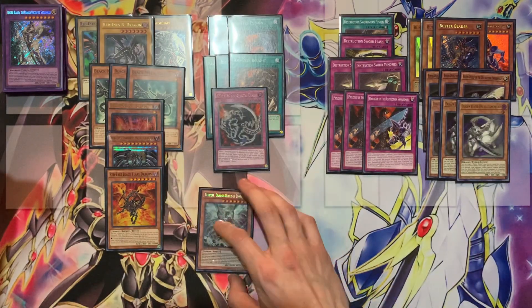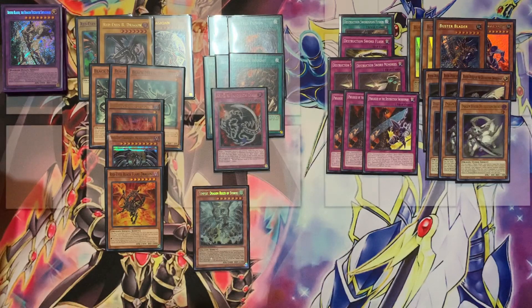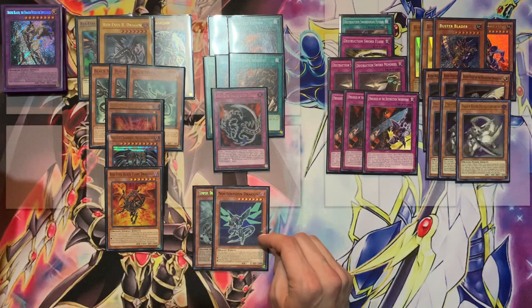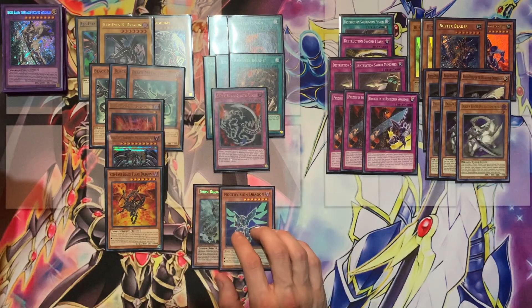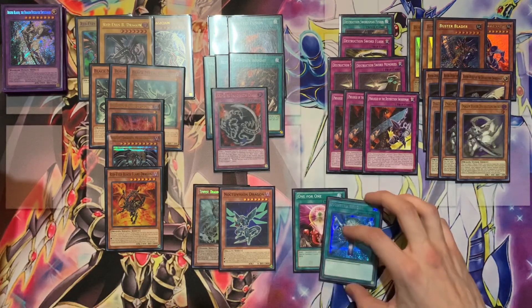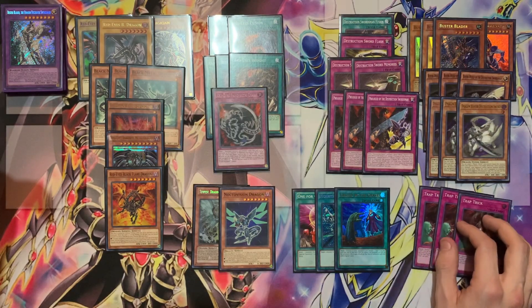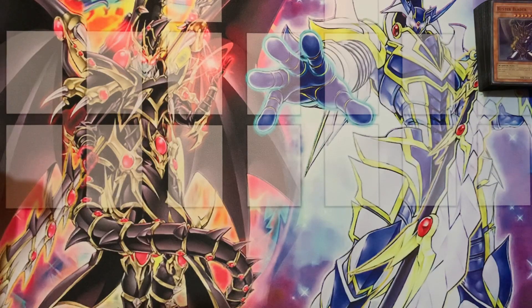Moving into the last bit of the main deck: we have Tempest, Dragon Ruler of Storms as a great extender, and Noctovision Dragon as another extender — very clutch for a lot of our combos, with a quick special summon effect and usefulness from the graveyard as a plus-one for linking away. Both are level seven dark dragons. We also have one copy of One for One, one Monster Reborn, and one Called by the Grave. Finally we're running triple Trap Trick to get our Prologue out quicker, or sometimes Memories.